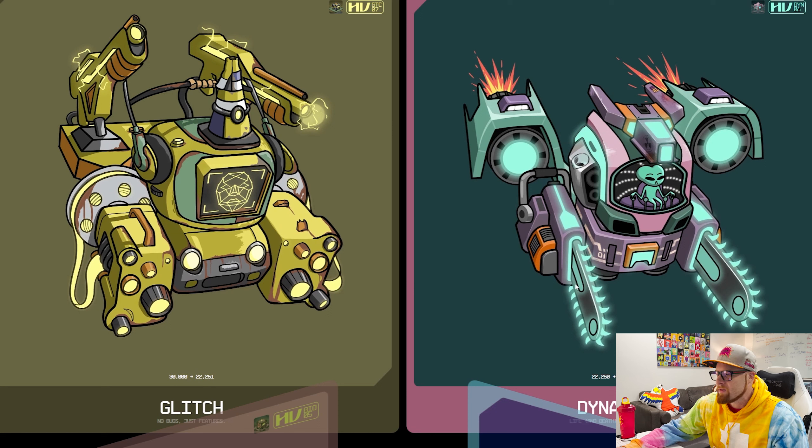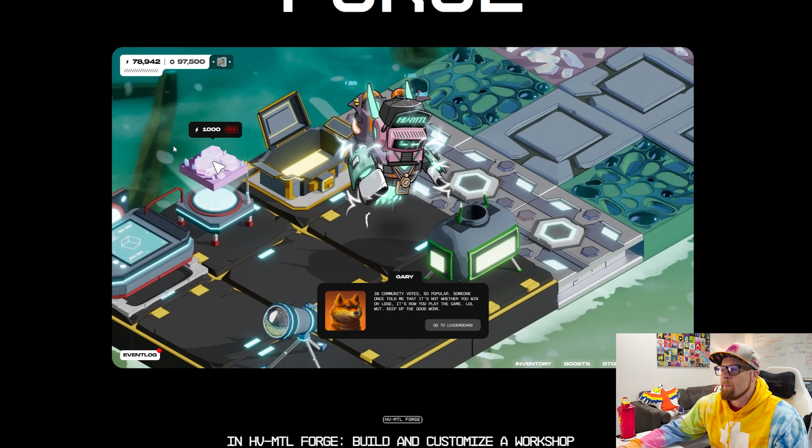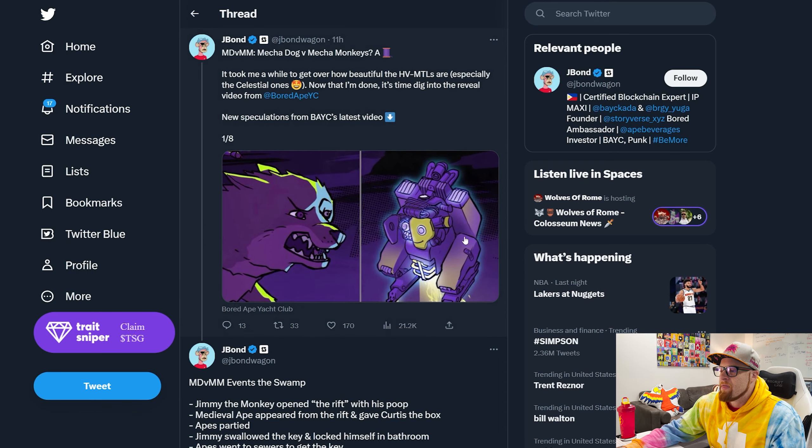So if you scroll down all the way to the bottom, this is a little snapshot of the game. It looks like you'll be able to mine resources, craft resources, maybe craft items. Maybe you can even sell those items on OpenSea, for example. Let's go to that thread again.